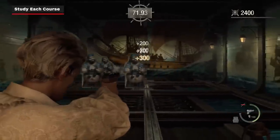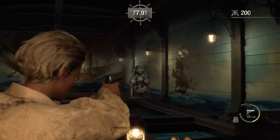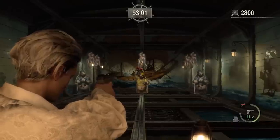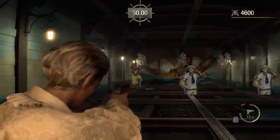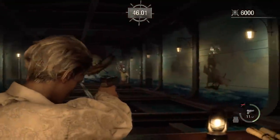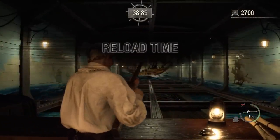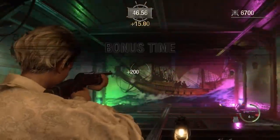Next, it's essential to learn the patterns of each course. The game actively tries to trick you into firing at innocent sailors or wasting unnecessary ammo. Shooting the dynamite held by TNT pirates will detonate all enemies on the screen, which can mean the difference between reaching the bonus round and not. It's also worth noting that you only have time to reload twice during a Shooting Range course — once when prompted by the merchant and another at the start of the bonus round.